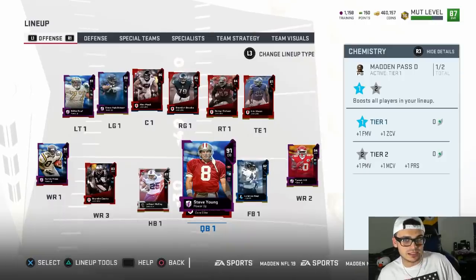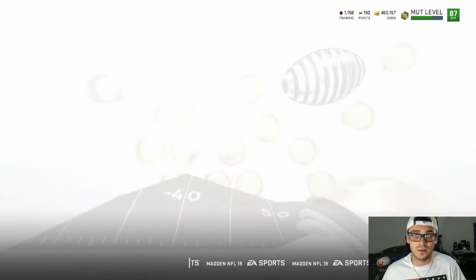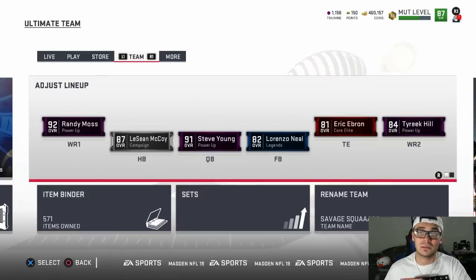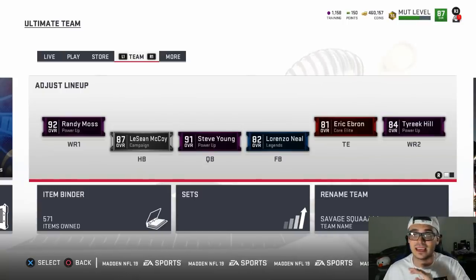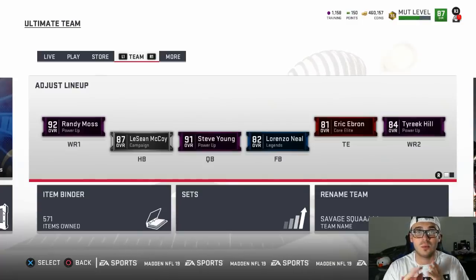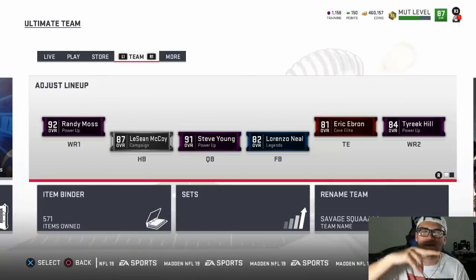Madden Pass D is glitchy — it's really strong. We're going to get the offensive passing chemistry next, which will cost another 2,000 training, but I think it's completely worth it. Invest in him now if you can — if you can do the set, do it, or buy him for a million. I think he's going to go up. If Madden ever gives him plus one speed, I'm literally never going to lose a game again. Have a wonderful rest of your night, guys.